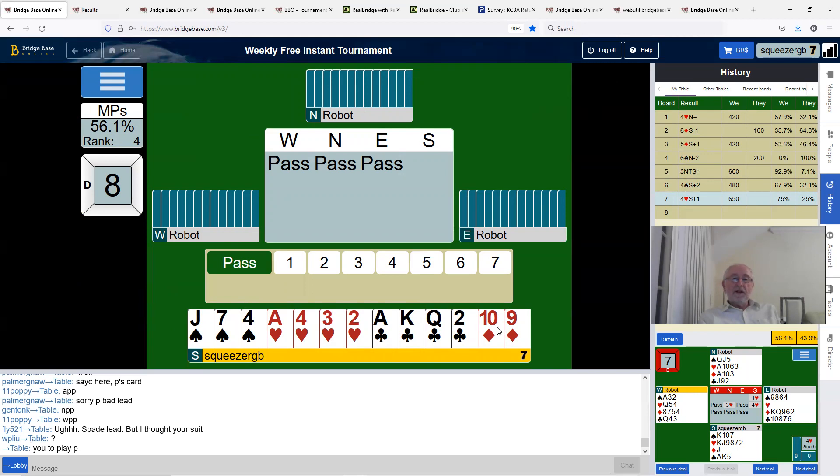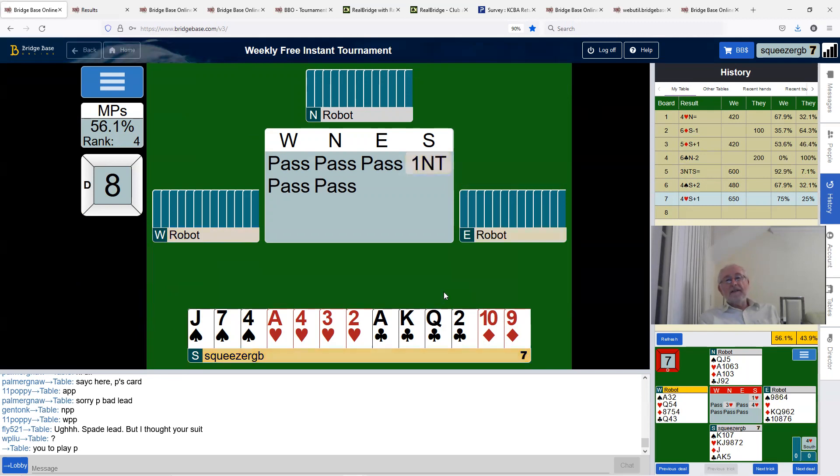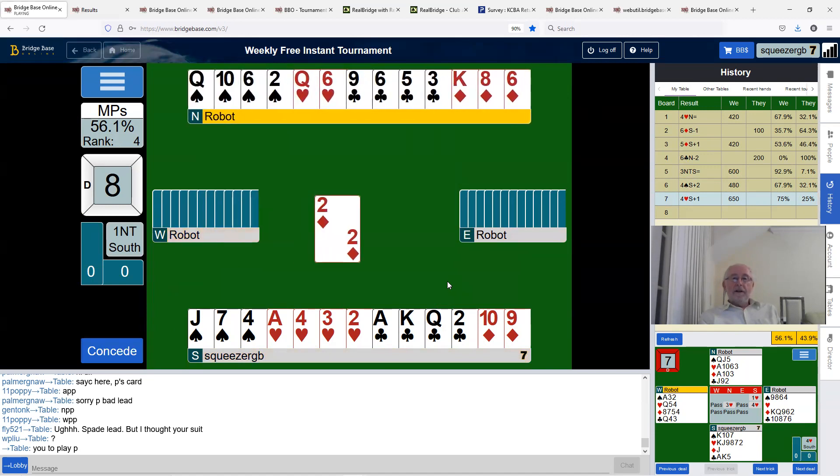This is about 14 points — all right. We don't have a fit. Partner turned up with seven points, so we've got 21 points. We're probably going to need to make this to get a good score. We should make four club tricks — the ace of hearts is five.